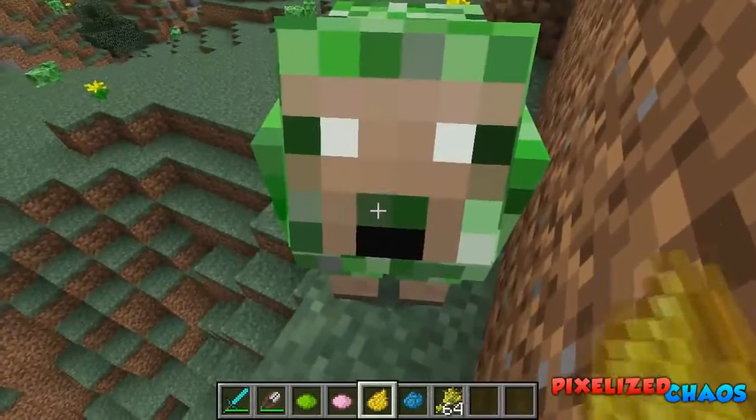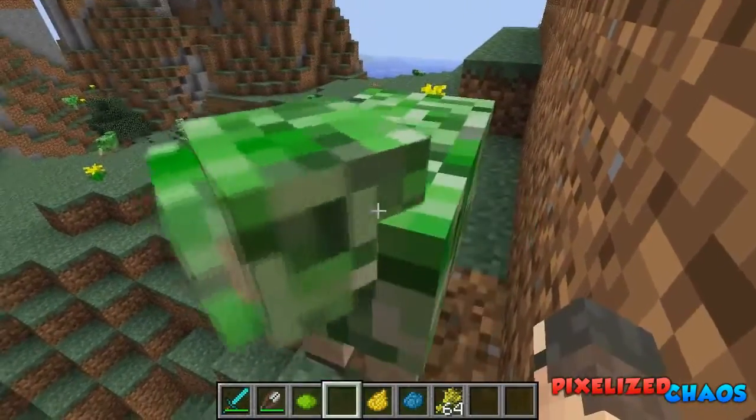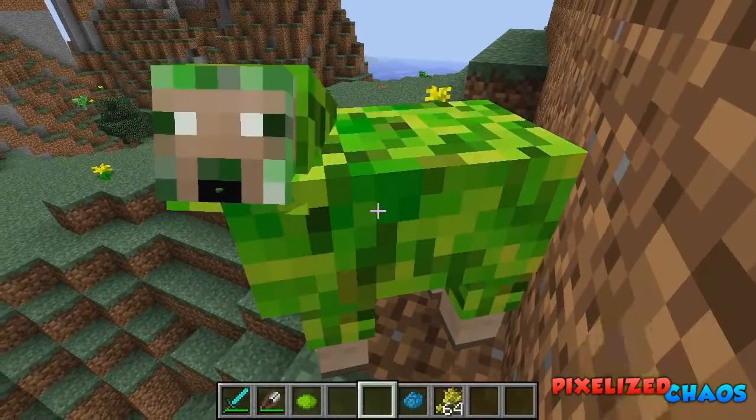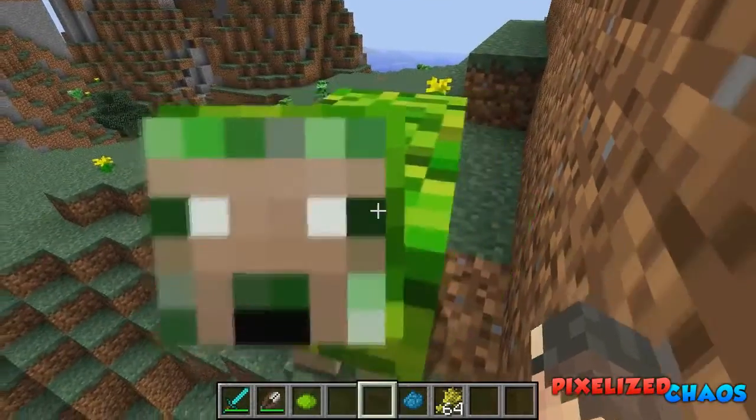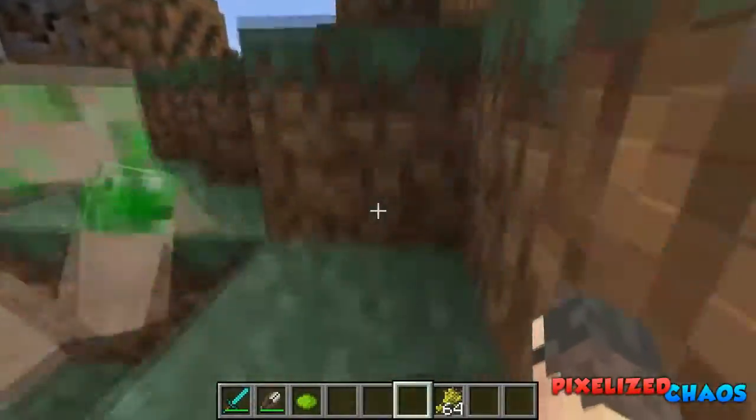Some of you may be wondering why do I have dyes in my hand. With the dyes you can right-click them and they get a little texture change — as you can see that just changed the color a bit. You can do blue and it looks really really cool.